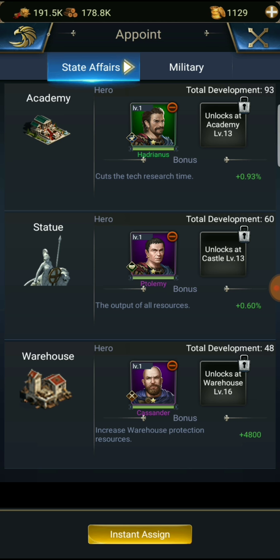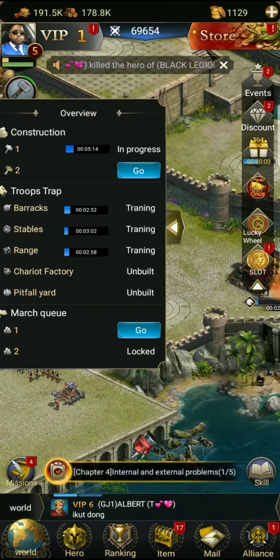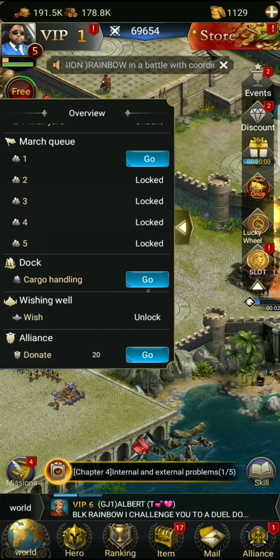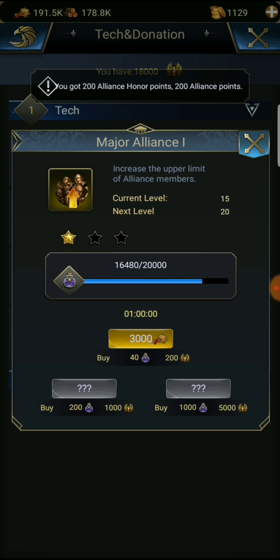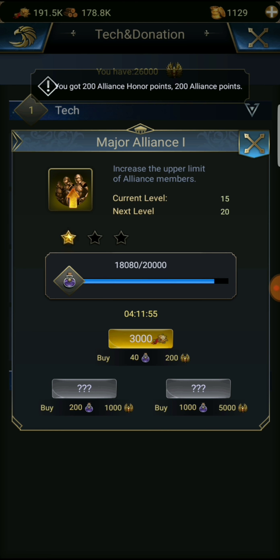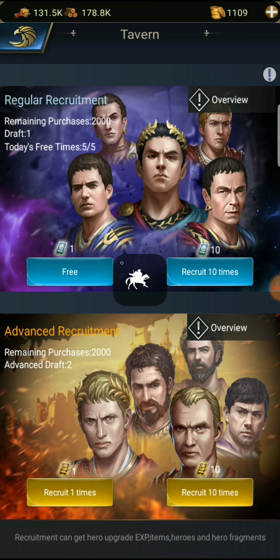We got all our heroes signed there. Construction, march, dock, wishing well - not unlocked yet. Alliance donate - let's go donate. Major alliance doesn't really need more people because they're not really active. It doesn't give you a red line telling you when you're already full. Let's recruit some heroes - no heroes there.